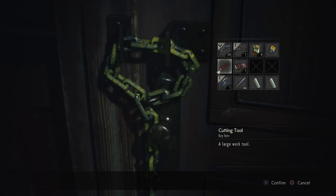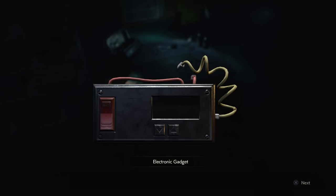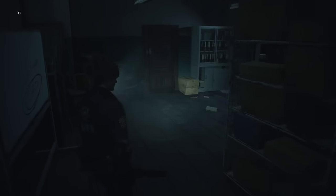I'm going to go ahead and use the cutting tool now because all these zombies are going to be chasing me. When you come through here you're going to see the item we're looking for — pick that up. It's an electronic gadget and it's going to be on the table right in front of you. Once you've picked that up, run through this door here to get away from the zombies who are chasing you, as you can hear behind.